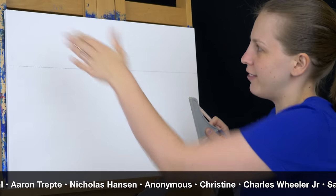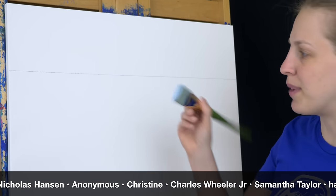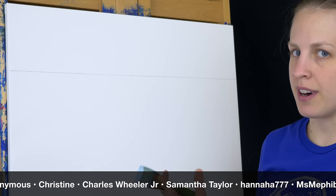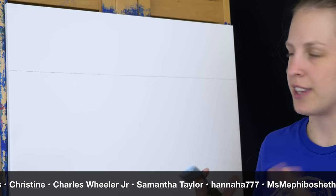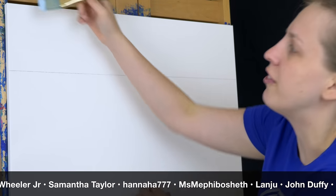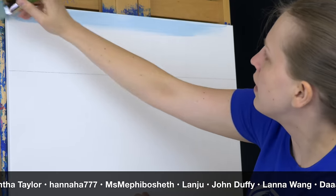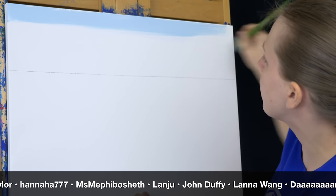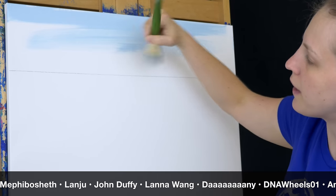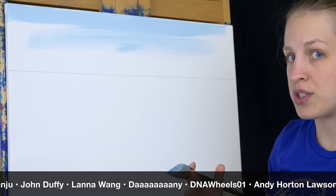I'll use a chalk pastel pencil to mark that in so I don't have too much blue or too much white and I have a good spot where it can stop. The colors I've mixed up are kind of a light blue, but I put a touch of black in it so it's slightly gray, because in the Commonwealth and in all the Fallout games everything is complete devastation. I don't want any of my colors to be too bright because that just feels really unnatural for the world of Fallout. I'm going to add this to the very top and feather it down, then move into white on the horizon and blend that up into the blue.